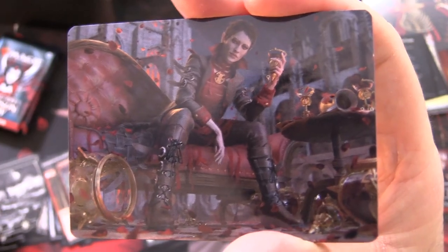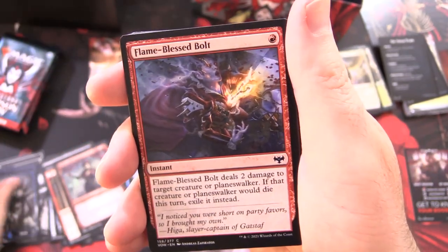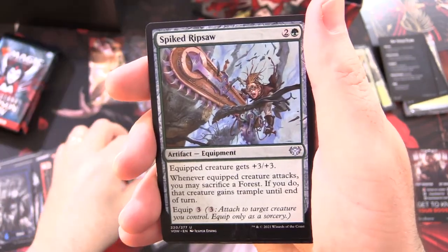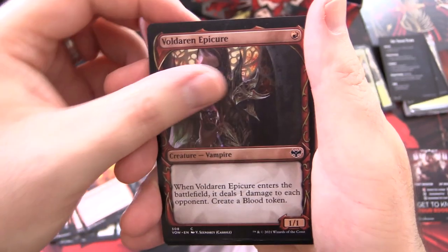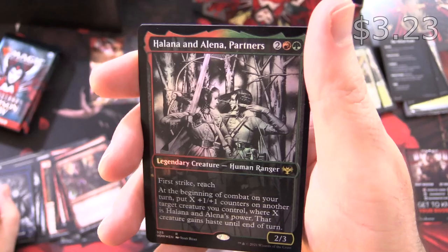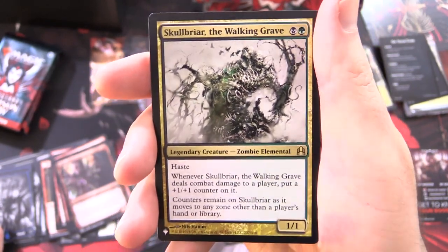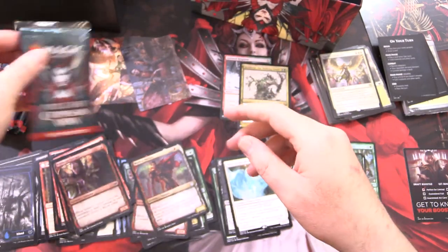Pack 3 — got to be a vampire, some sort of vampire. It is Anje, Maid of Dishonor. An island — loving the artwork on these. Flame Blessed Bolt, Pyre Spawn, Reckless Impulse, Ancestral Anger, Ancient Lumbernaught, Spiked Ripsaw, Alluring Suitor Showcase, Markov Waltzer Showcase, Epicure Showcase. Voice of the Blessed, and Halana and Alena Partners — a foil rare. From the list: Skullbriar, the Walking Grave. I think we might have covered that on a Commander Snack a while back. List pulls are going up here.